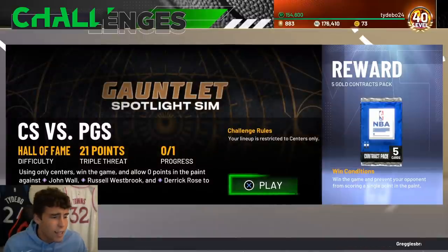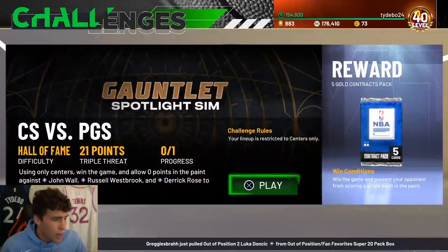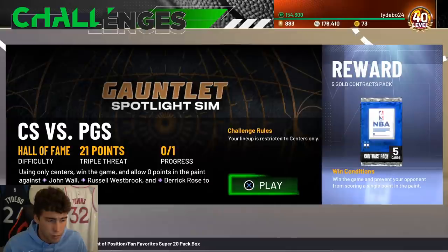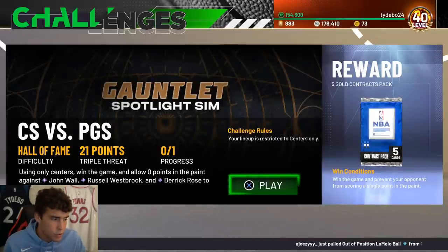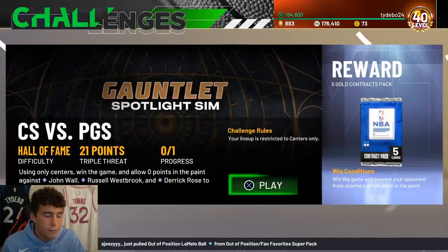John College challenge - your lineup is restricted to centers only. You must win the game and prevent your opponent from scoring a single point in the paint. You're up against John Walrus and Derrick Rose. Normally when you sit back against a guard, they'll just shoot the moving three ball, so that's already easy enough. If they're trying to score in the paint, sag off and force them to shoot threes. Meanwhile you've got to score on the offensive end on Hall of Fame difficulty.